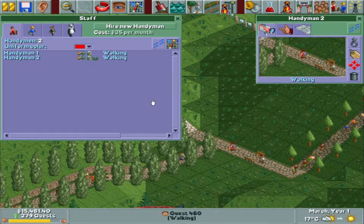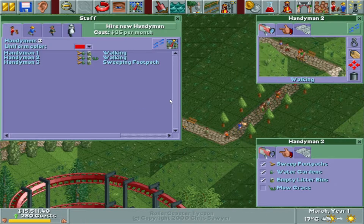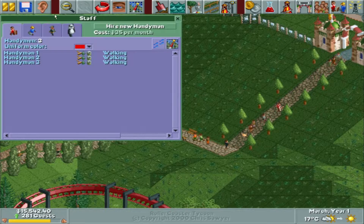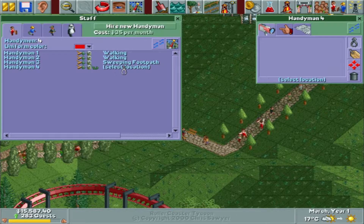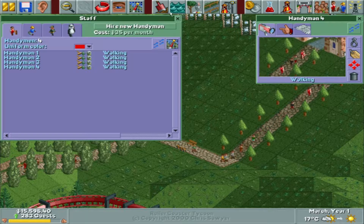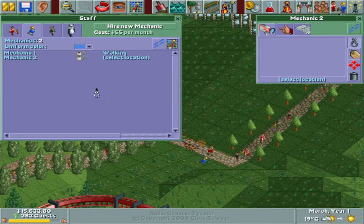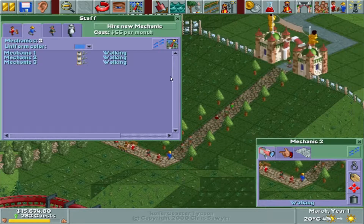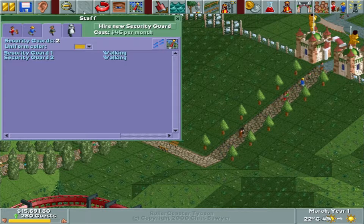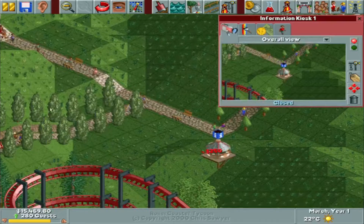First, let's get some staff. I'll put one right there. We do want to make sure they don't mow the grass — that's a good tip — so let's put one more right there. If I don't key them to a certain place they'll walk around. Let's also get some more handymen since we do have a couple of rides in the park, and it'd also be good to get another security guard.